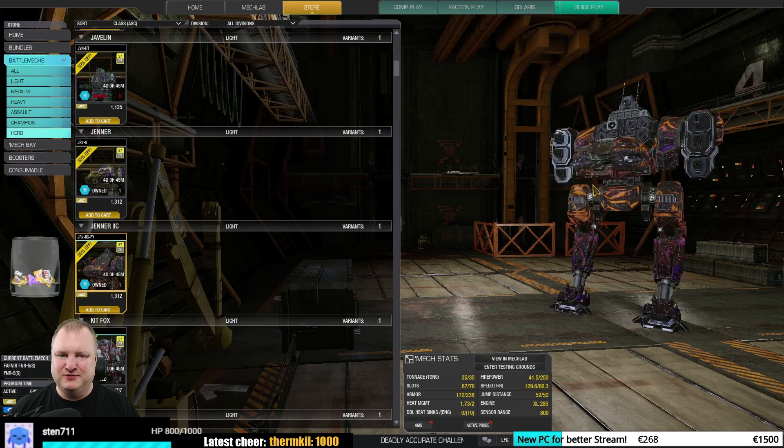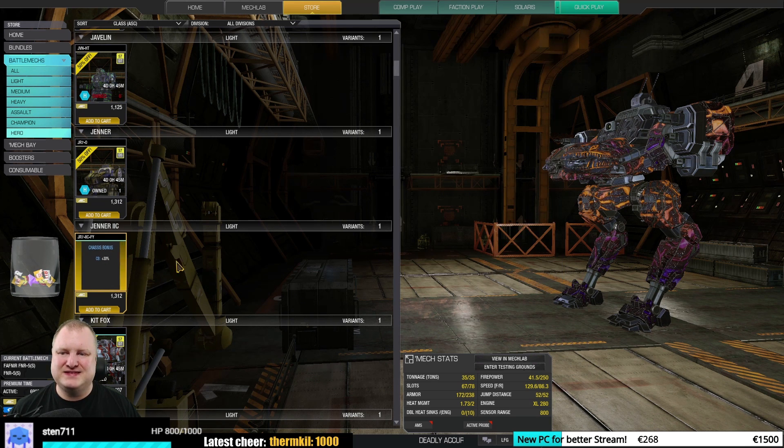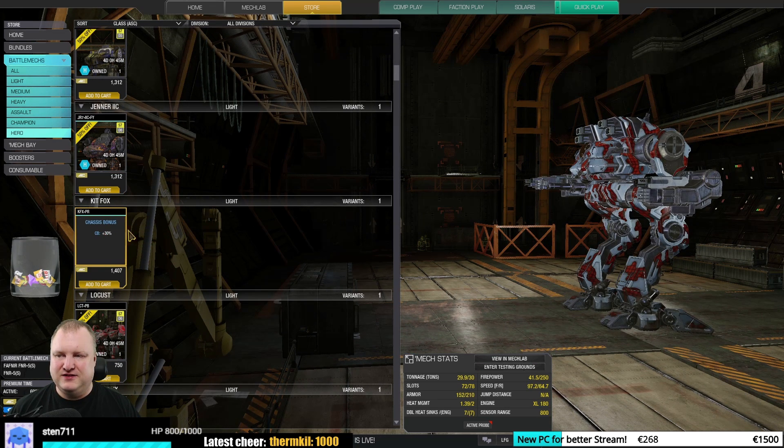The Jenner 2C Fury has a beautiful paint job, but I would put that in the okay category. The reason is that if you're looking at six machine gun light mechs, you're looking at the Piranha — and this mech basically just has half the firepower potentially.